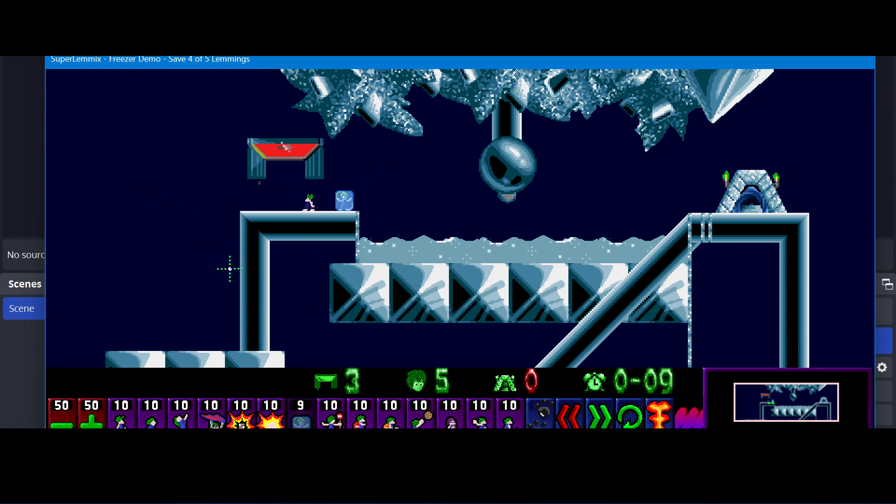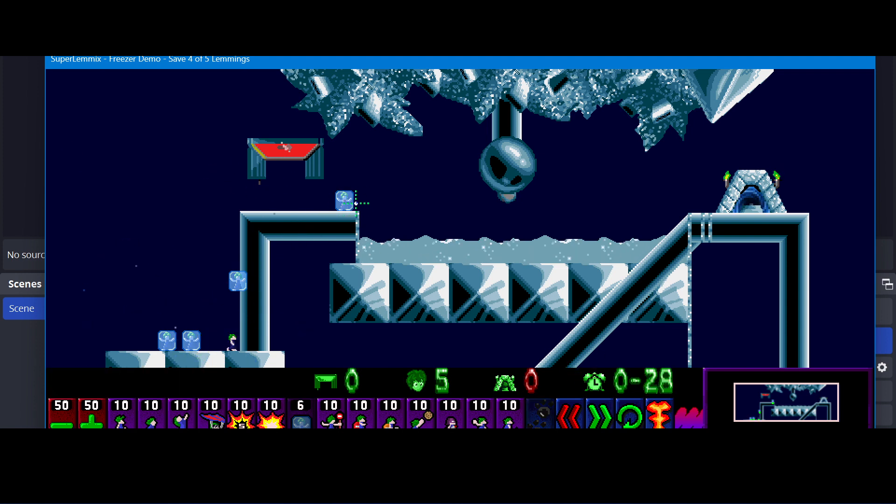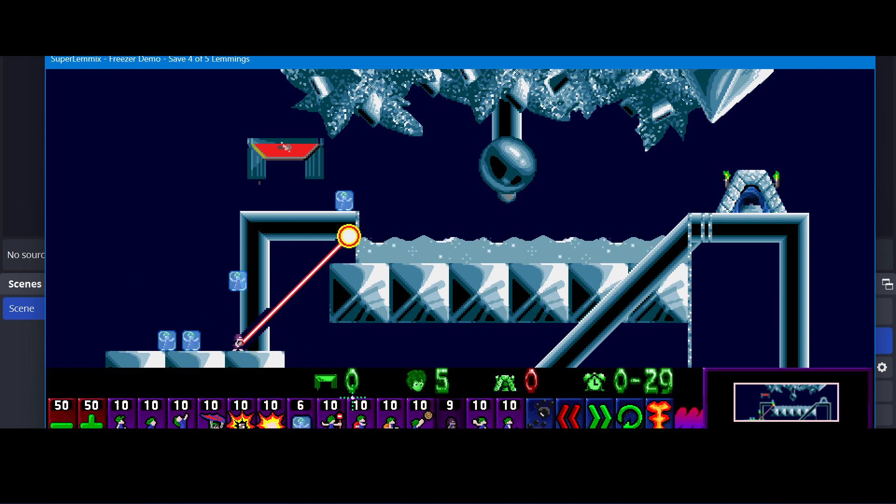I'm going to use one here as a blocker, then use one to make this drop safe, then another blocker. One of these needs to be the worker lemming to create a safe route, so I'm going to use a freezer just to delay this lemming. I'm not even 30 seconds into the level and I've already used freezers for three different things: blockers, making a drop safe, and delaying a lemming.